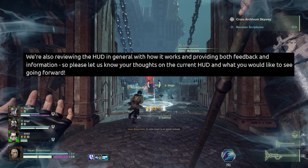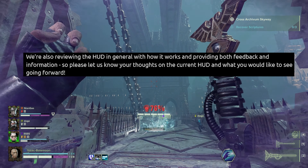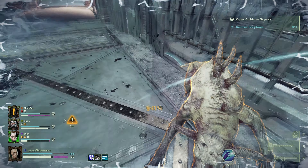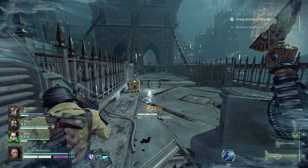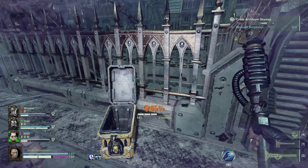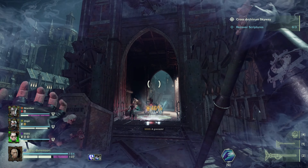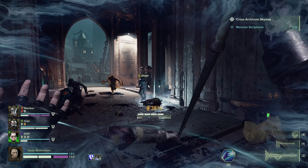They're also reviewing the HUD in general with how it works and providing both feedback and information, so please let them know your thoughts on the current HUD and what you would like to see going forward. Off the top of my head, the most useful things would be detailed HP bars so we know how much health we have and how many death hits we can take, a percentage ammo count so we can see 50%, 30%, 70% ammo at a glance, and blessing icons — I think everyone was expecting to be able to see whether their blessings are active or not.